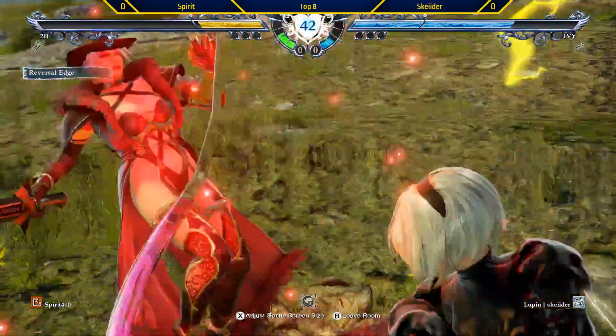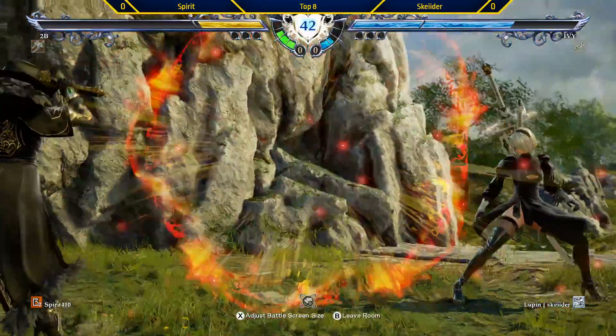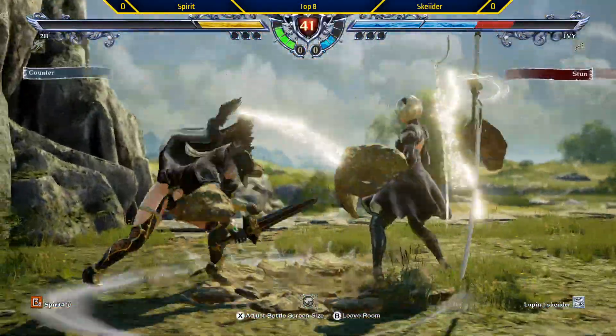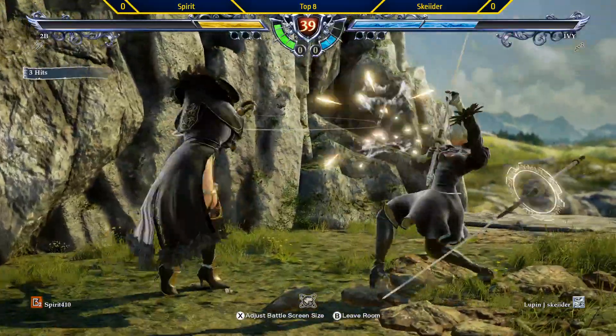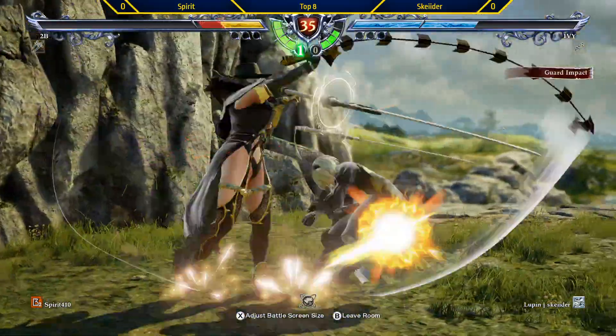No punish from Stubbit. He's trying reversal edge and gets it. Goes for the kick, which is the best option for 2B. But she's still in the air — you can't be punishing that. It's plus 5, actually, so it's not good to block versus 2B's reversal edge kick.